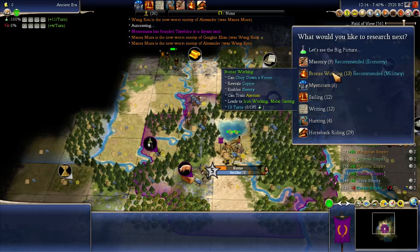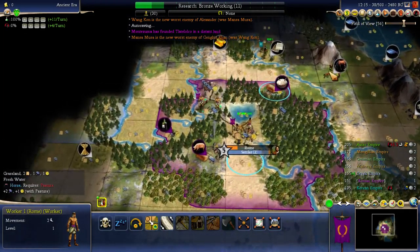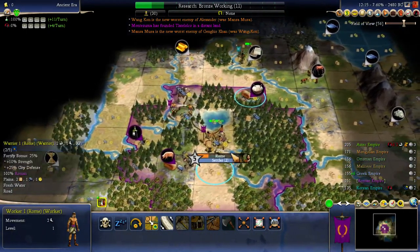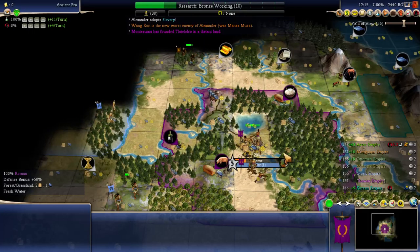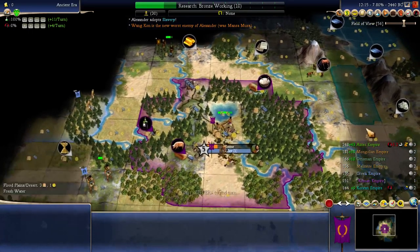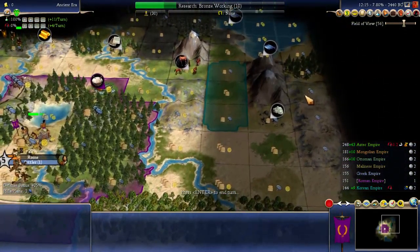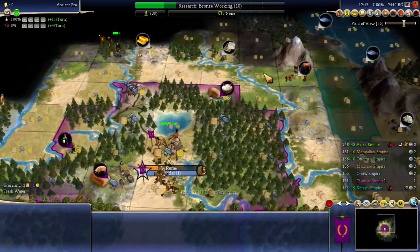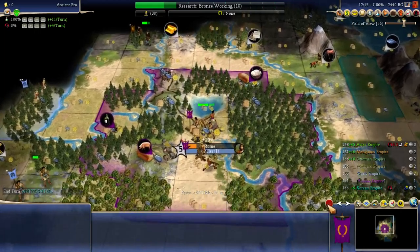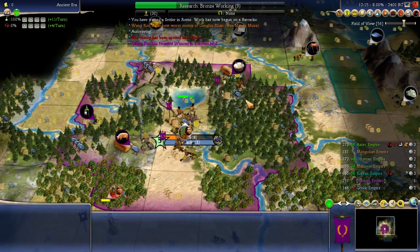Oh I need bronze working and I need writing — I think that's the last stuff I need. I do want chariots to keep me safe. Oh, where the heck is this then? It couldn't be settled inside the mountain, so that city must be right there, in which case the stone's gone. But the horse is still in play, especially if I settle right beside it. I have a road there now. No, I'm going to go — yeah, I sort of want that horse anyway, so I will protect the horse.